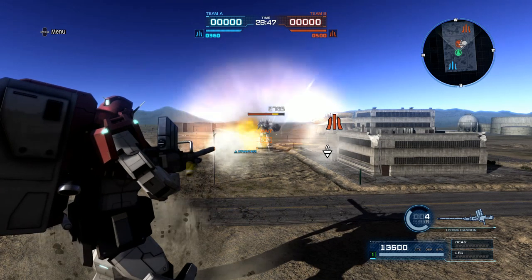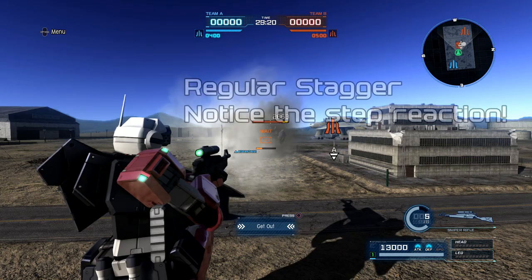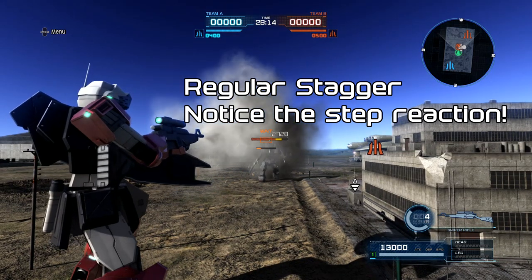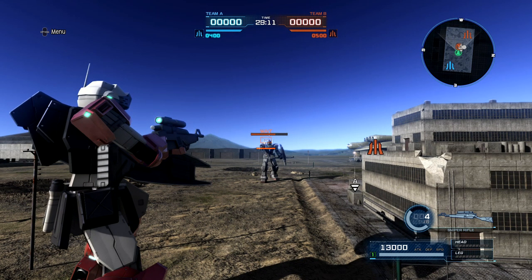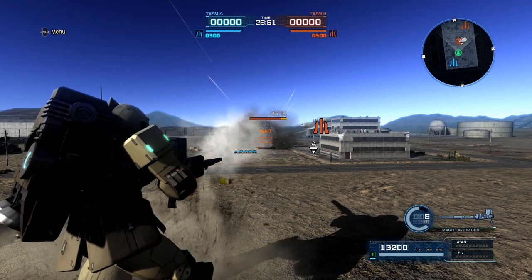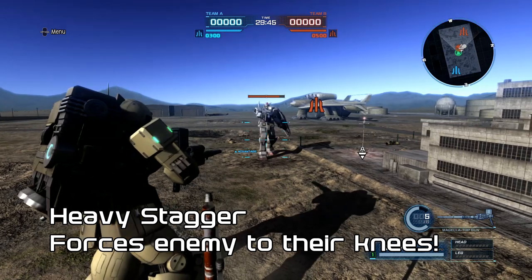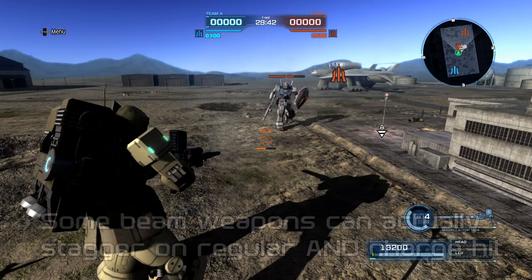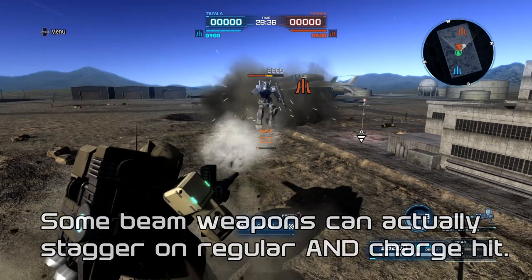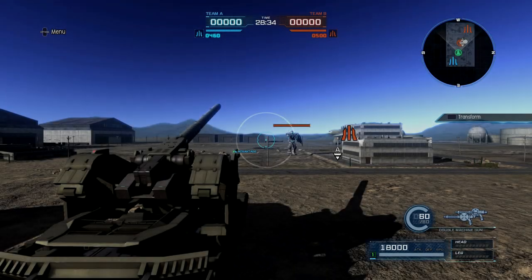When using beam weapons, the stagger usually comes from the charge shot, so keep that in mind. It should be noted that some stagger attacks will do a regular stagger or a heavy/suppressive stagger. Weapons that do stagger include the GM Sniper 2 and GM Sniper Custom beam rifle fully charged, the Weapons Rack cannon, and so on. The difference: a regular stagger they just take a step to regain balance, but a heavy stagger they actually fall to their knee and have to catch themselves — giving you an extra second or so, which can matter a lot in a team fight.